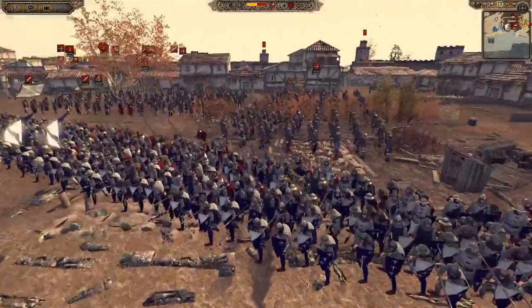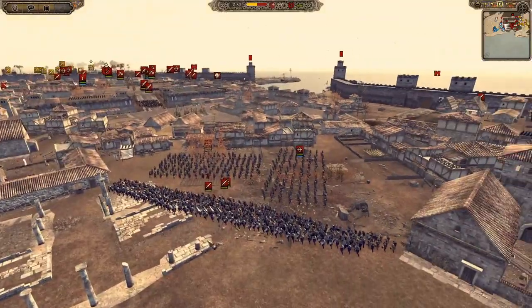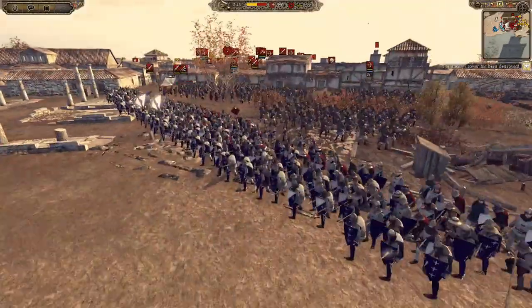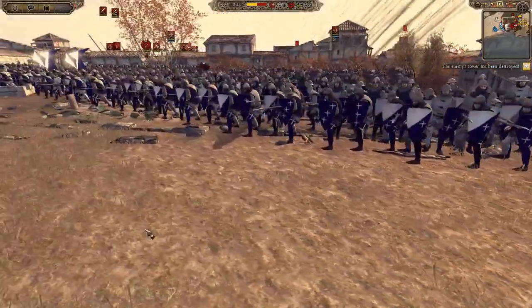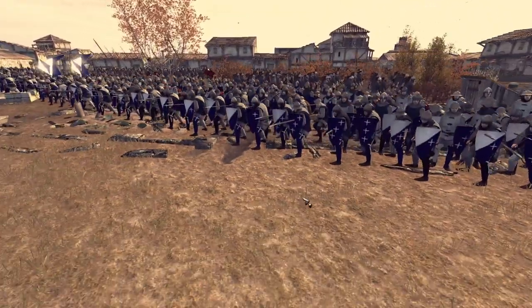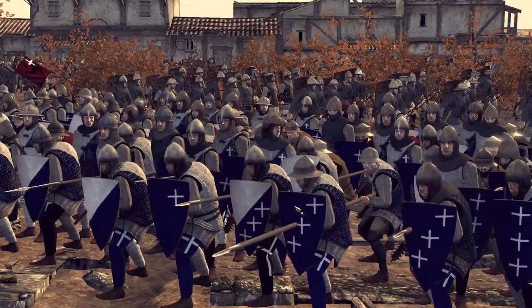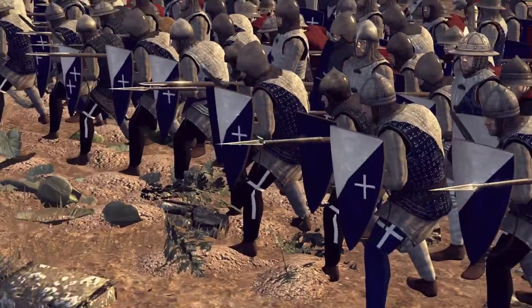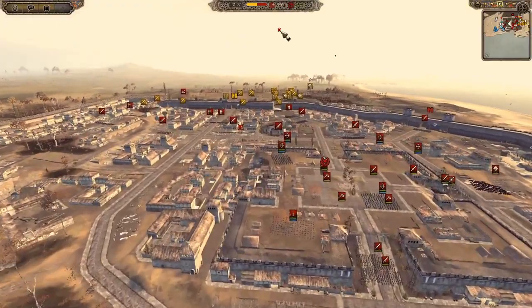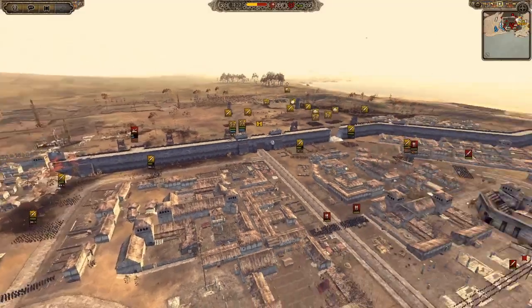They've got an interesting defense here — I don't know why they're defending here. There's no great position for this. I would have defended at least this choke point here. We've got pikes in this formation, and swords. I guess they're defending the archers that are camped here, but they don't need 3 units to defend 2 units of archers. This does look a very cool defense though — I like their swords. We look like we're about to have the first clash of infantry.